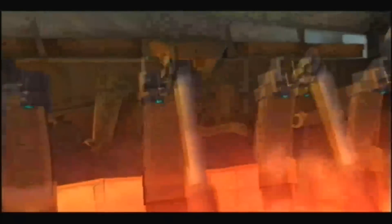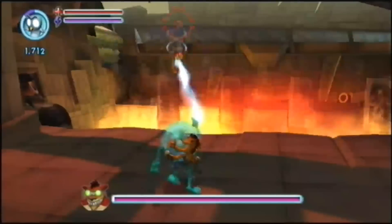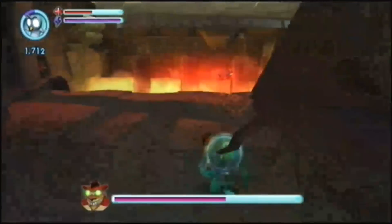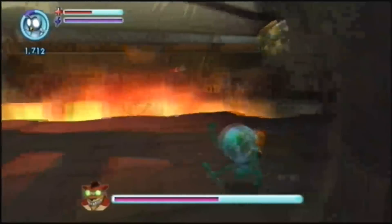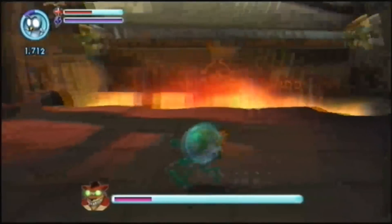Crunch is kind of vulnerable. See those spinning things? We have to use our telekinetic powers to throw him over there when he does that. And down below it's his health bar. Get over here! Ow. Oh! Oh, so close! Ah! Boom! Just one more hit. It takes three hits, of course.